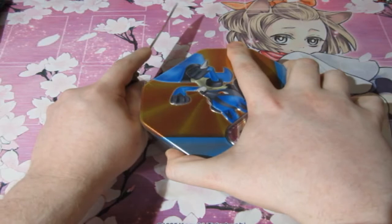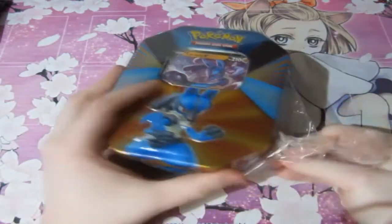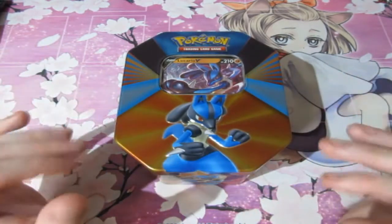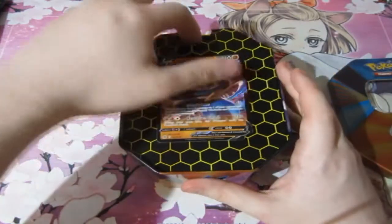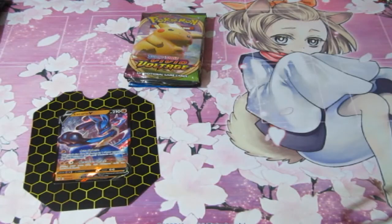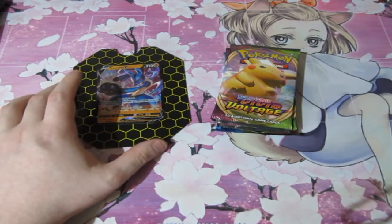Now if you guys are new to the channel, let me explain the rules to the Pokemon tin battle. The promos and the normal holo rares are worth one point. It doesn't matter what type of promo it is, whether it's a full art, a rainbow, anything like that — it's worth one point because you're guaranteed to get it. Normal V cards are worth two points. A full art is worth three points. A rainbow rare is worth four points, including the amazing rares. And then you have the big booster one, which is worth five or six points, wherever you want to pick.